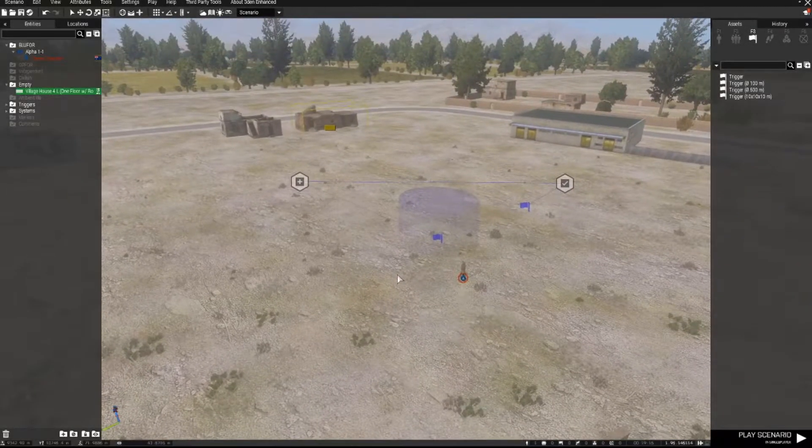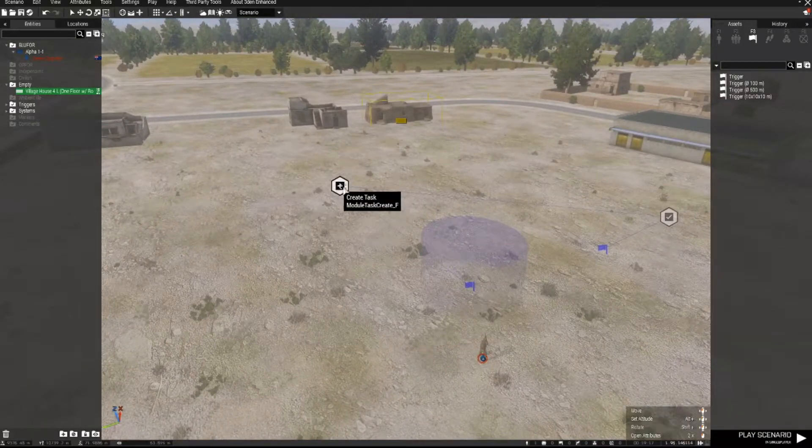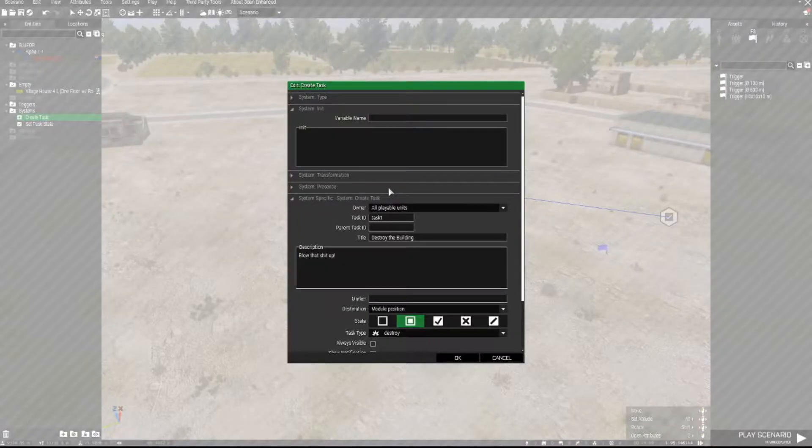To have a destroy building task, you first need to have the task set up, which you probably already know how to do. For all playable units I've named it Task 1, task title: Destroy the Building, with a description of destroy the building or blow that stuff up.